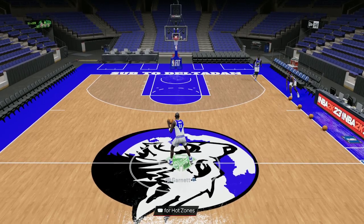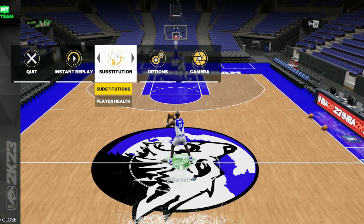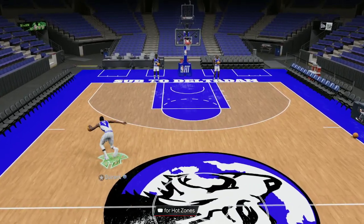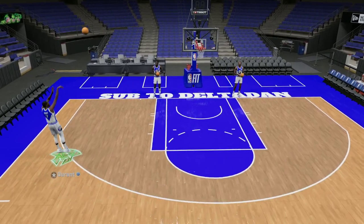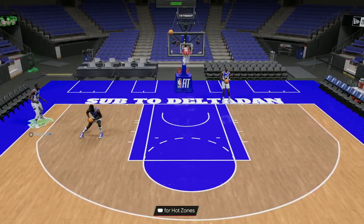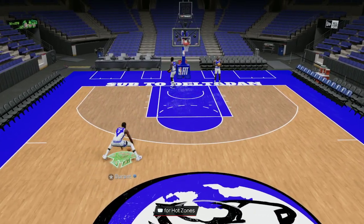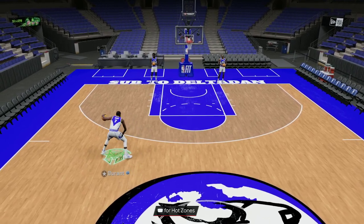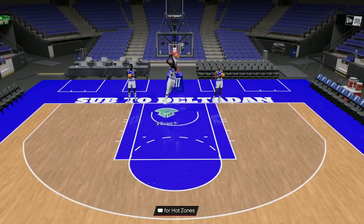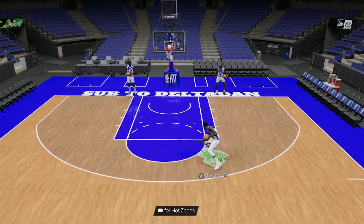Let's go to shoot-around real quick, then we'll get some gameplay to see how he does against real competition. If you're new, make sure to subscribe — we're on the road to 500 subs, smash that like button. Kevin Durant has his jump shot on Quick, which is a good jump shot, very easy to time. Let's dribble up a little bit. Look at that crossover — it's kind of glitchy but it sometimes triggers this move where it brings the ball way to the right or left, real slow.